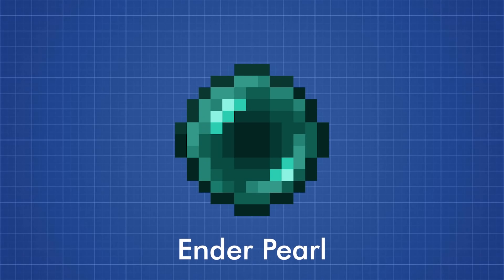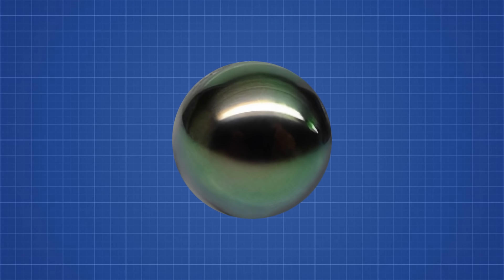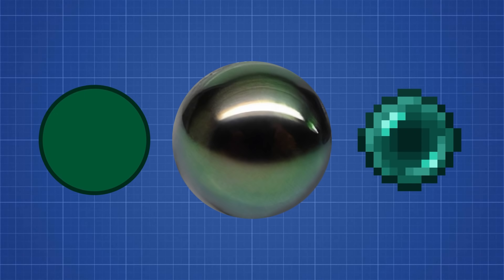But what are Enderpearls in real life? To start, let's look at the name — specifically, the word 'pearl.' Pearls can come in all sorts of colors, from white, to cream, to black, silver, pink, and dark green. Enderpearls seem to be dark green, so it's definitely feasible.